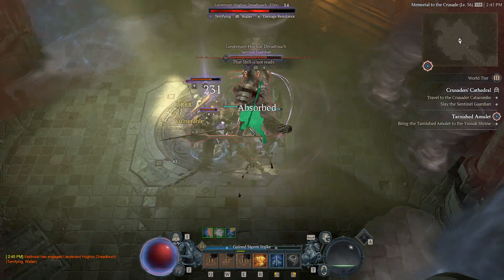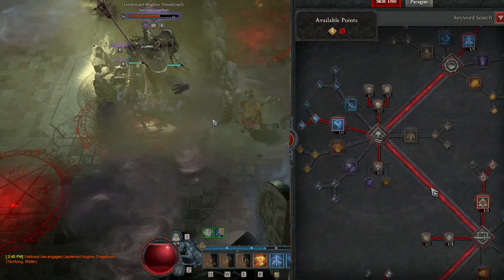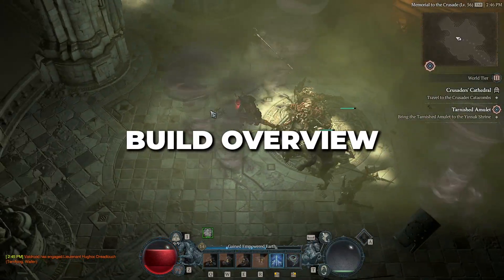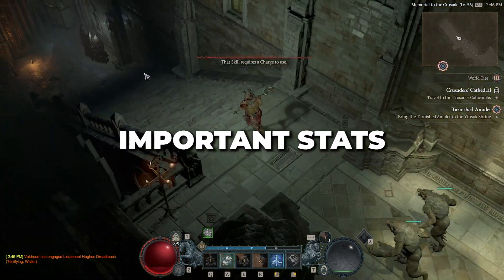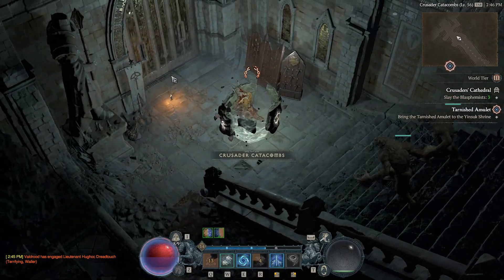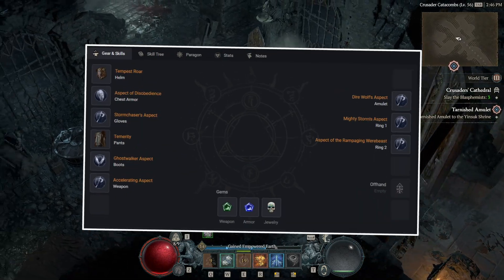Most build guides will run you through the entire skill page, but I don't believe that to be the most effective way to get a build going, especially while leveling. Rather, I'm going to do an overview of the build, provide you with tips, and talk about some of the most important stats to keep an eye out for while leveling. Additionally, if you appreciate D4 planners that show you all the skills so you don't have to pause the video, I have that link down below.